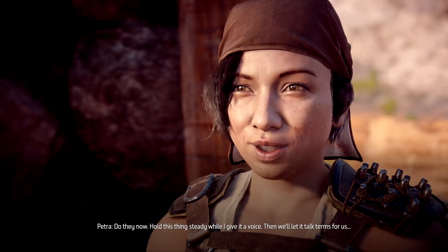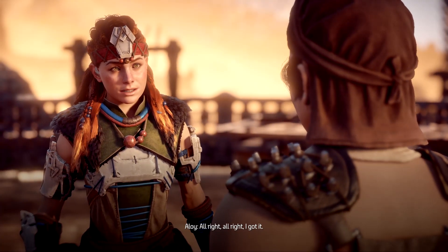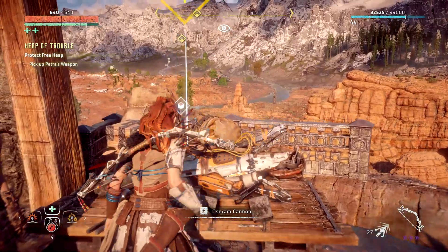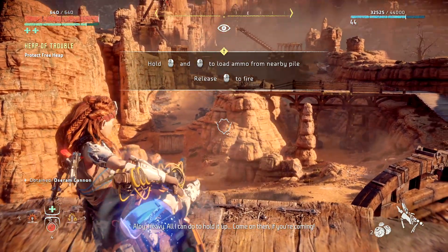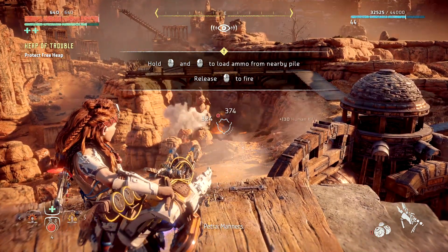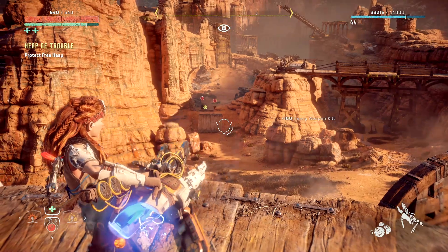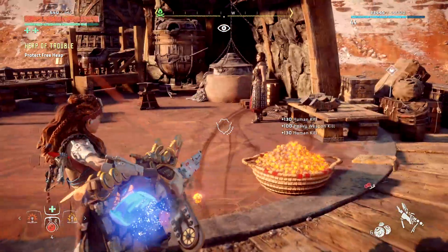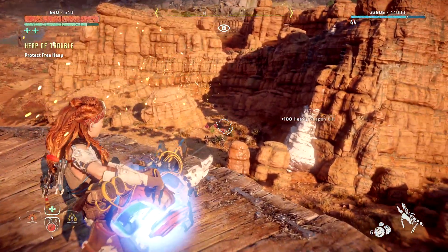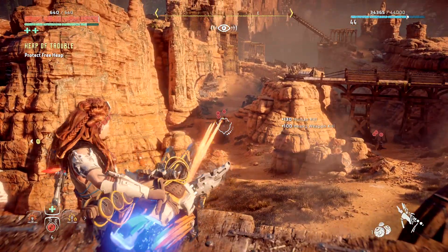Let's get back to Petra. Hand this in and she creates this lovely weapon - not one we can keep but one for later use. Let us go. She just made a sex reference - Osuram canon. This is a beautiful weapon by the way. There's apparently room for improvement on this.